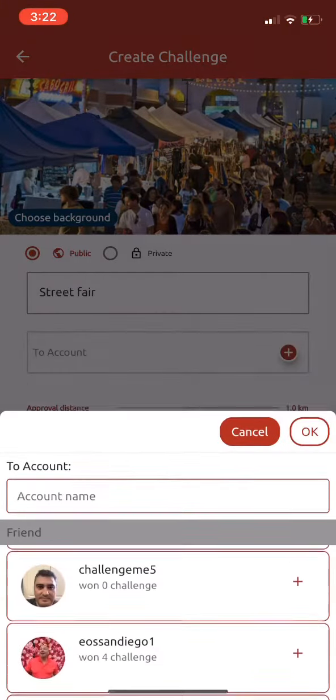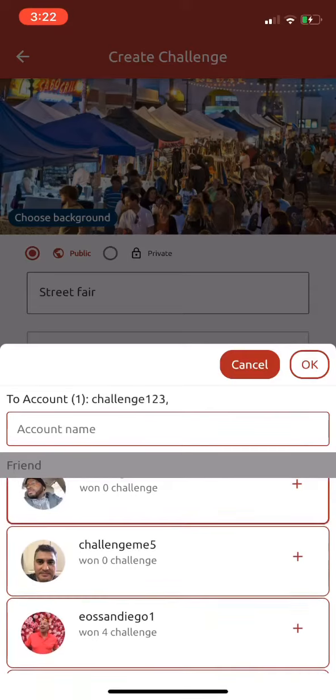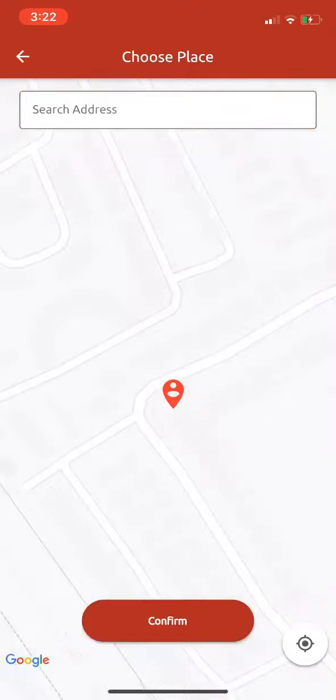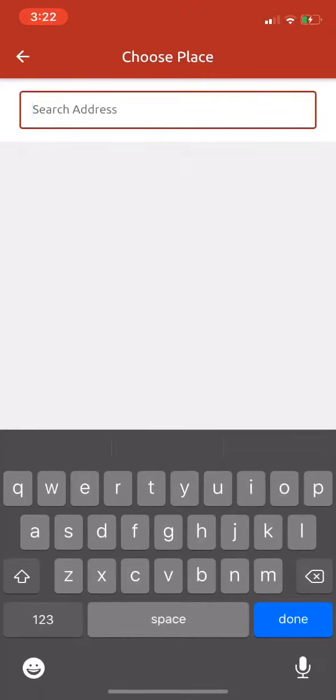Then I go in and I have some people that I'm friends with on the challenge application. I'll add three or four people. Next, I have to put in the address of the Street Fair because that's how the tokens get unlocked.